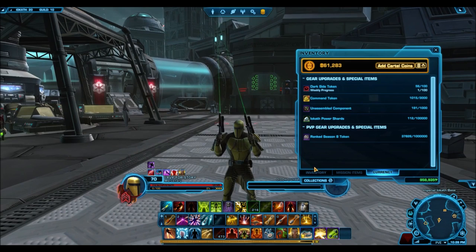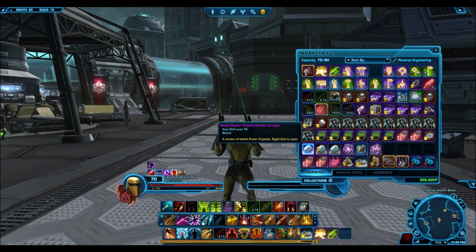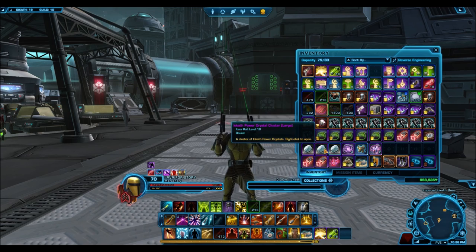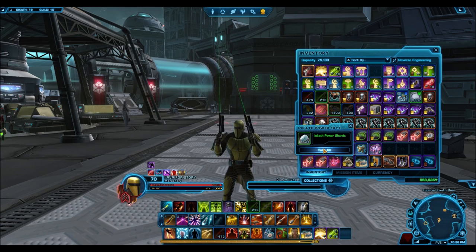Secondly, enemies do have a chance of dropping Iokath shard crates. You can also get these crates from completing the dailies on the planet. They come in two rarities: the blue one gives around 5-10 shards, and the purple one gives anywhere from 20-30 shards. So not the best, but still very decent.